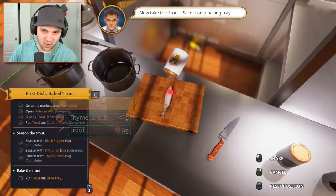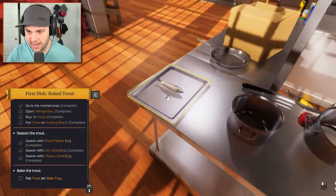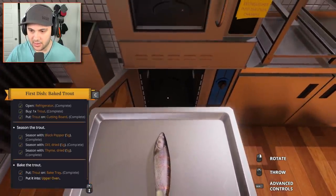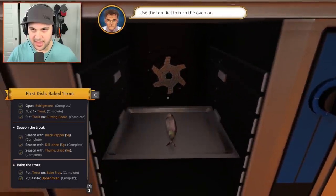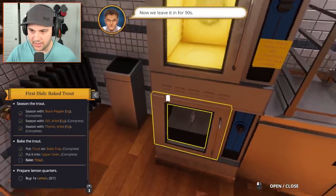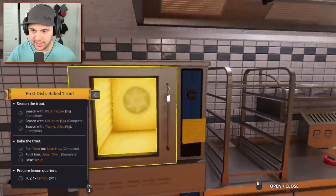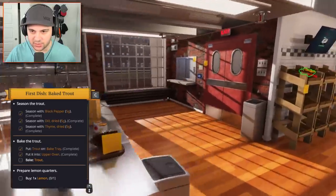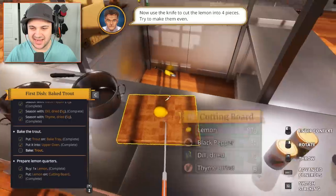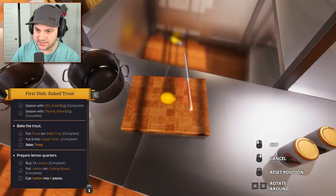What do you think of that, Gordon? Now take the trout and place it on the baking tray. Where's the baking tray? It's right there. Bam, put that guy there, put it in the oven - drop that guy in there. I need to crouch, there we go. Use the top dial to turn on the oven. Whoa - that's the wrong oven. You need to cook here. We need to prepare lemon quarters - it's not a completed trout without the lemon quarters. I actually know what I'm doing - I don't, for the record.